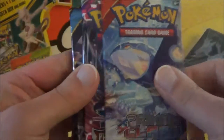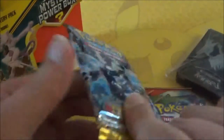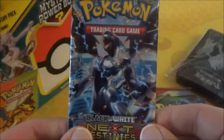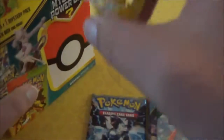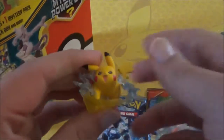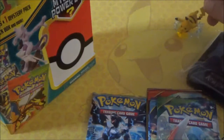Alright, so we pop this open. We get out our four Booster Packs — we have a Primal Clash, Phantom Forces, Ancient Origins, and a Roaring Skies. That's our four normal packs, and the vintage pack is a Black and White Next Destinies. Pretty cool. We've got a Pikachu figure to go along with the Pikachu Playmat that I'm using. This is from the Red and Blue Collection. I'll put it right over here.